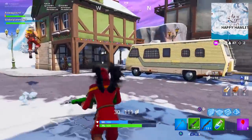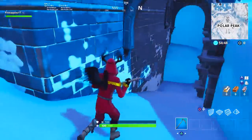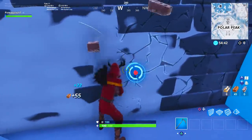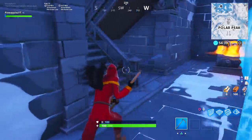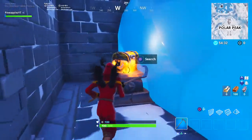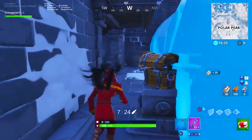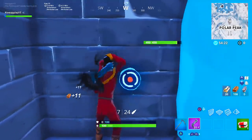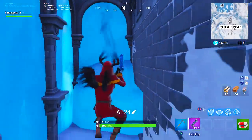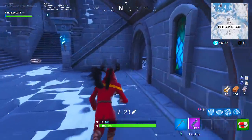The iceberg has quietly continued to melt. I landed at Polar Peak today and was very surprised to see that a good bit has melted off the side, exposing even more areas and lootable chests. It's crazy how this goes largely unnoticed because of how many things are going on in the game, even though this part of the map melting is probably the biggest part of the Season 7 storyline.